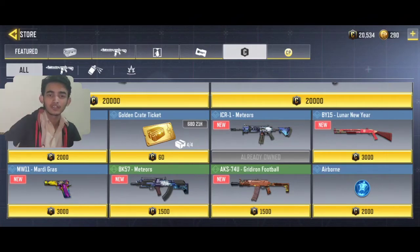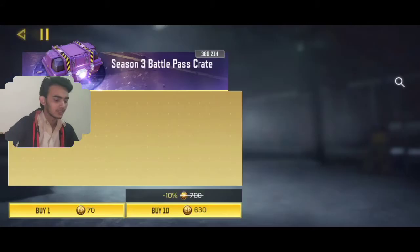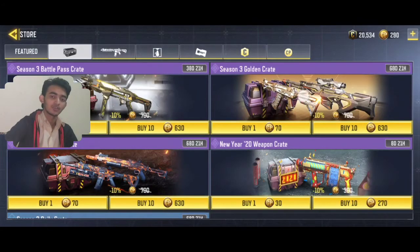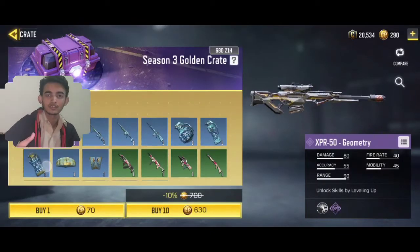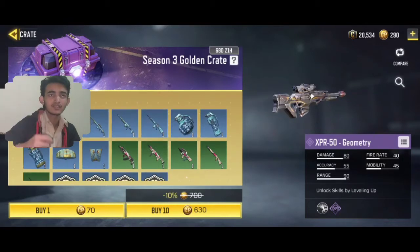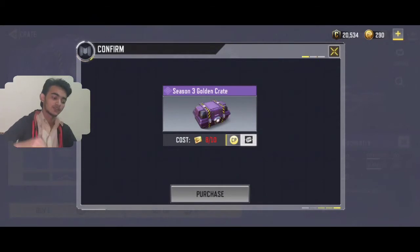You can open the calling crates with the golden tickets — you need 10 tickets to open one crate. So that was the first method. Note that this option may have been time-limited, as it was available only recently in the credit store.